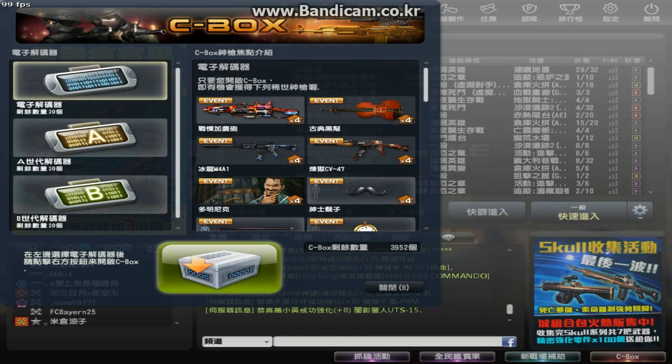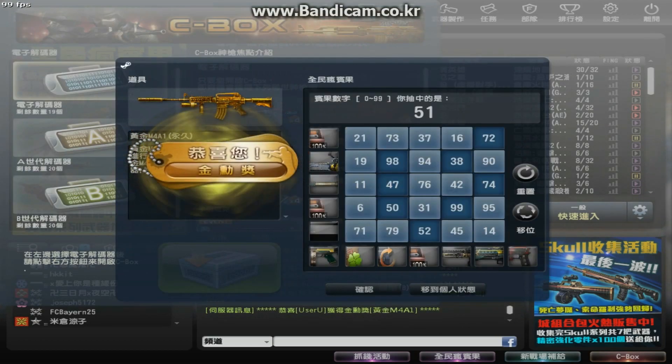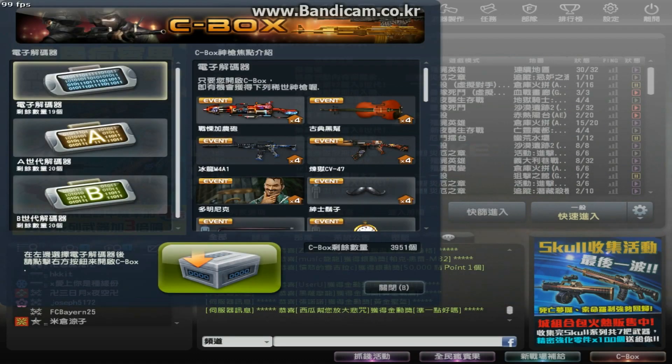This might sound a little inconvenient, but never use your code decoders when there are little to no winning streaks or there are no high probabilities. I will show you how to get high class rewards.